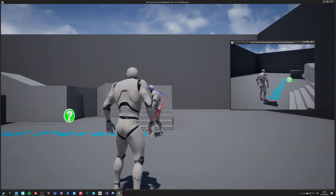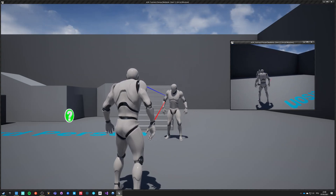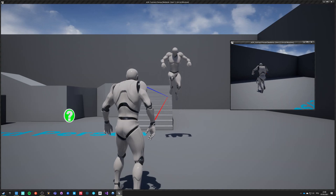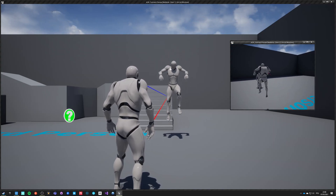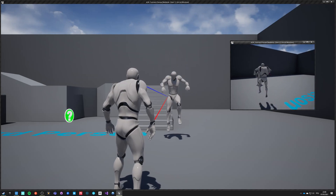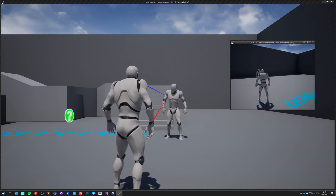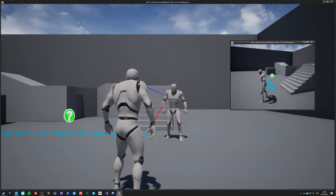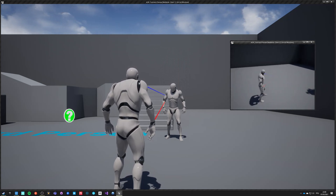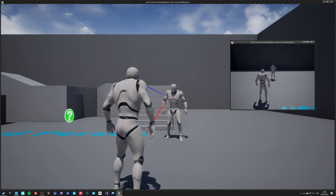When our character jumps and lands, he plays the montage immediately on the owning client and with certain network lag on the remote clients. But because the locomotion itself also has a network lag, it seems like it is being triggered immediately after landing — just like on the local client — so they are in perfect sync after all. Thank you for listening and see you guys soon.